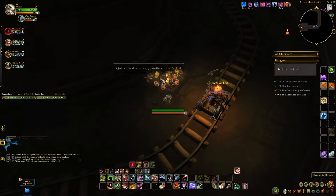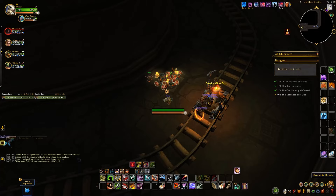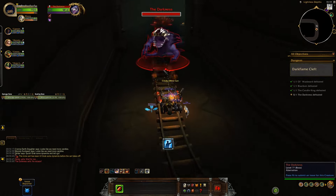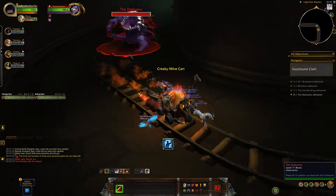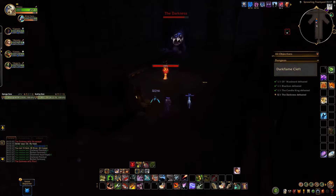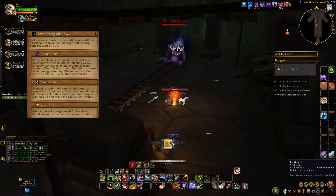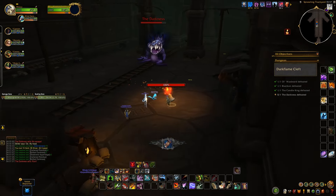The last boss is the Darkness. Before you actually fight, throw as much dynamite at the boss as possible when you're in the minecart to lower its health. The boss itself revolves around keeping the candle lit — if any of the boss's abilities hit the candle, its energy bar will go down.